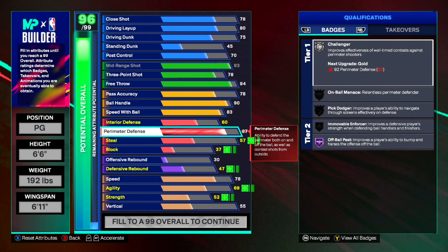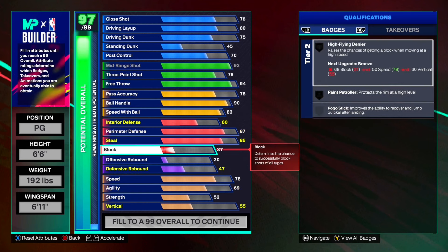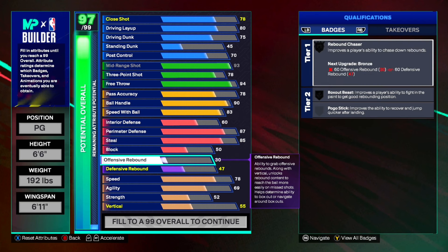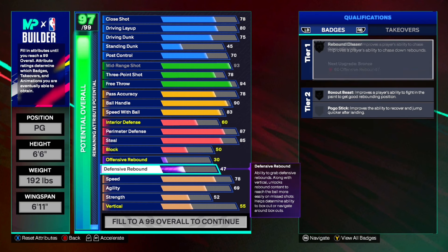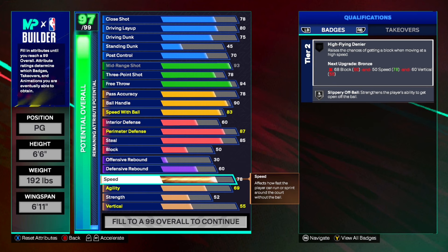If you want to use your cap breakers for your defense you can, but personally I wouldn't do it. We're going to go ahead and get ourselves an 85 steal for gold Interceptor, and for the block we're only going to put it up to a 50 — not going to get any chase-downs but it'll help with contesting the paint. For the offensive rebound we're going to leave it at a 30, and for the defensive rebound we're going to put it all the way up to a 60 so we can get Rebound Chaser on bronze.